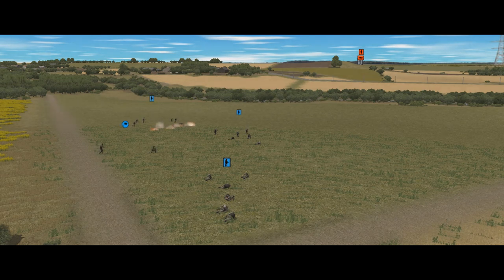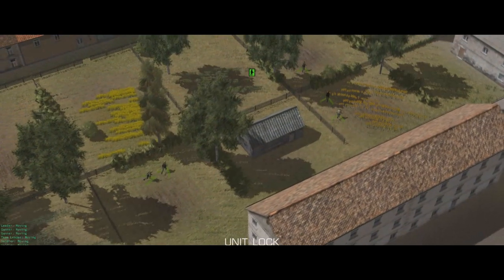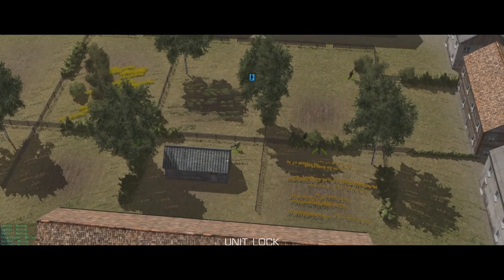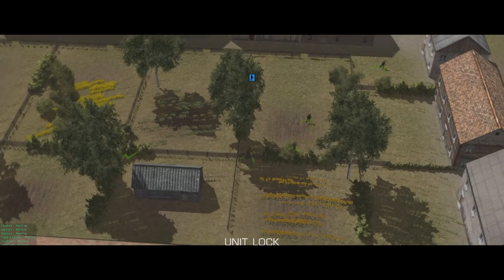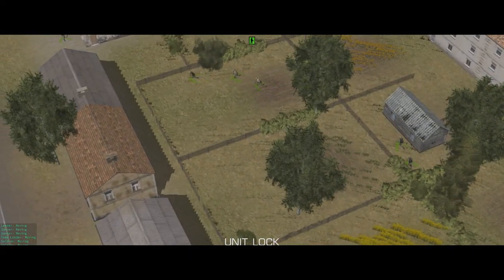This is another feature that both giveth and taketh away. Sometimes your troops will react appropriately and sometimes they will do something that gets them all killed. Either way it's best to try and plot orders that limit the potential for the TAC AI to take over. This is mostly an exercise in tactical common sense like not exposing your pixel troops unnecessarily, but the TAC AI is also responsible for pathfinding and the longer the movement commands you give, the more opportunities it has to do it wrong. Lots of shorter orders generally produce better results than a few long orders.